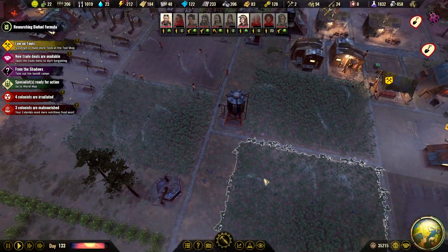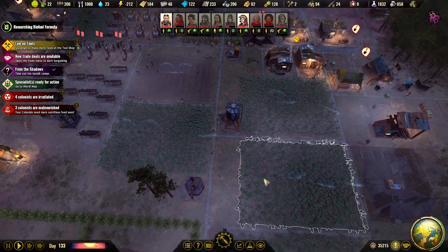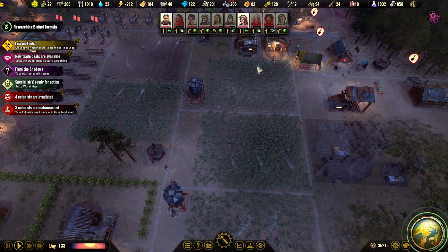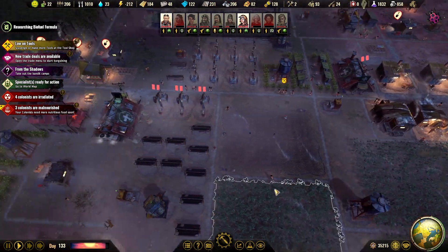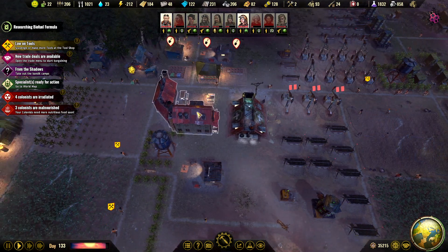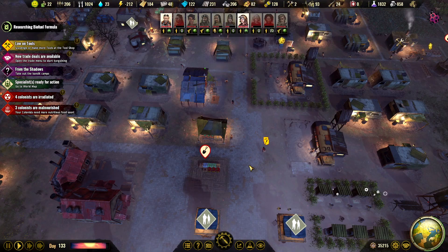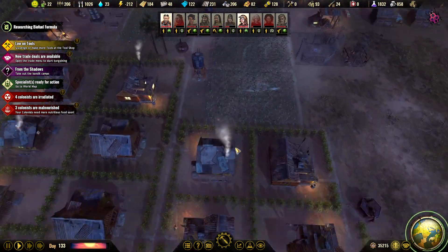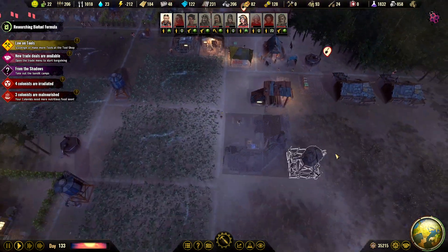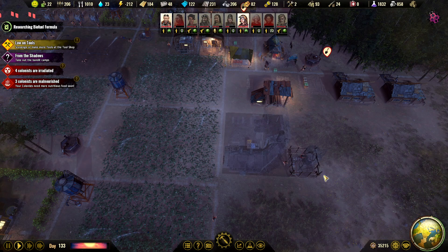Hello everyone, I'm Krumps and we're playing Surviving the Aftermath. It's a silver update. We had a little food crisis in the last episode but we kind of sorted that out. We also started the production of mess holes but needed to pause that during the winter storm because we needed firewood. We're also building a new mess hole to boost production — we definitely need more mixed meals.